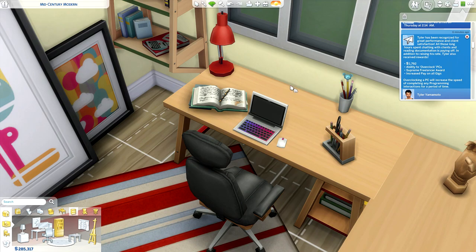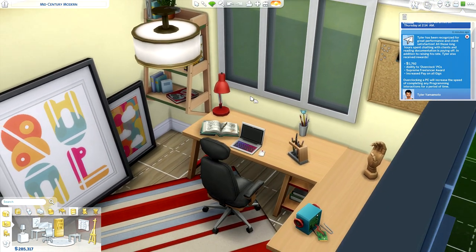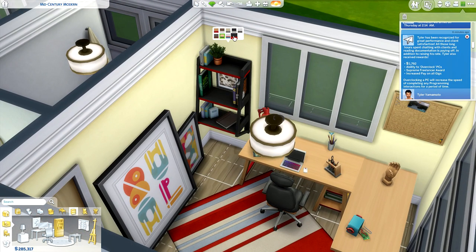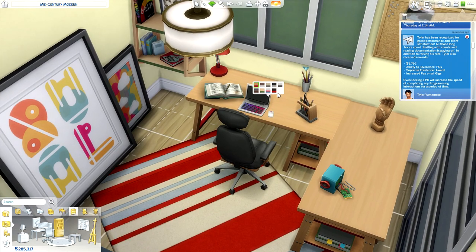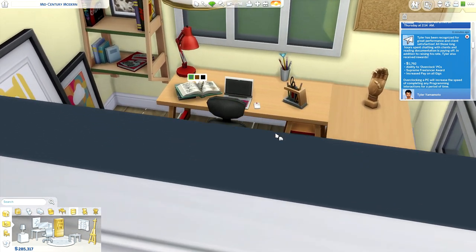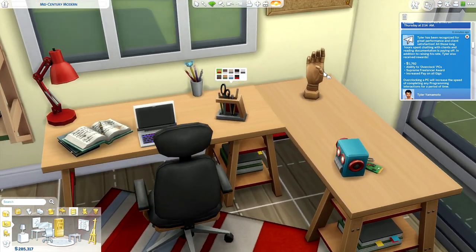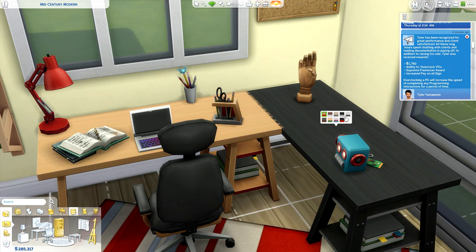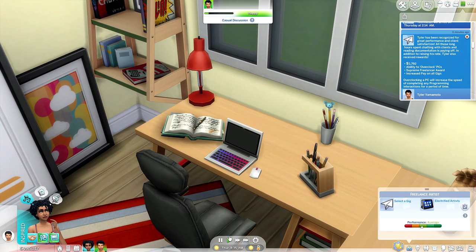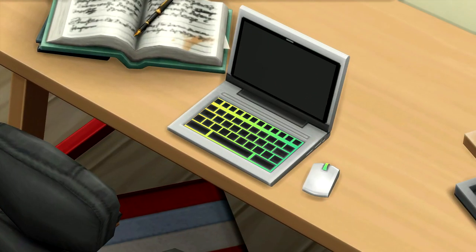For the laptop we have the basic neutral colors and then we've also got some illuminated or chroma-style colors. Once you actually get in game, one of the color options starts cycling through like an RGB keyboard — I think it's called an RPG keyboard setting. Here are just a couple other swatches of the new objects. That chair right there is also brand new. All of the objects have the same coinciding theme so you can color match everything if you want.